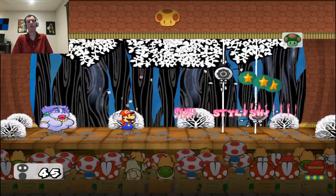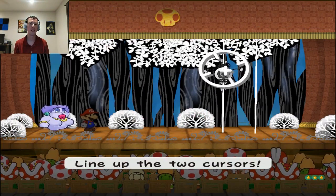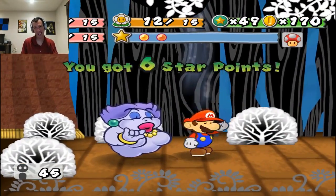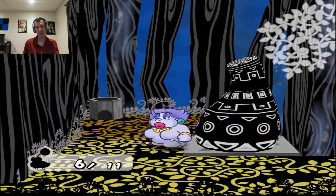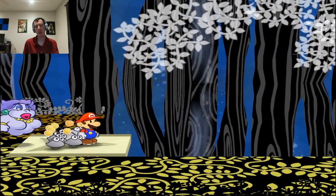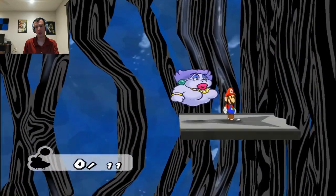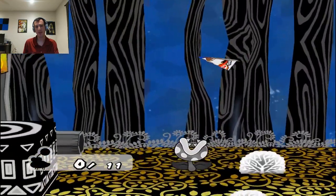Let's get this over with, shall we? Body slam. Here we go — just a little, woohoo. I'm not doing that again. Let's blow this away — oops, wrong light. This should be a shine sprite over here, which is going to bring me to three. I think this is a shine sprite — second panel. If it is, I'm leaving the tree and powering her right up. Yep.